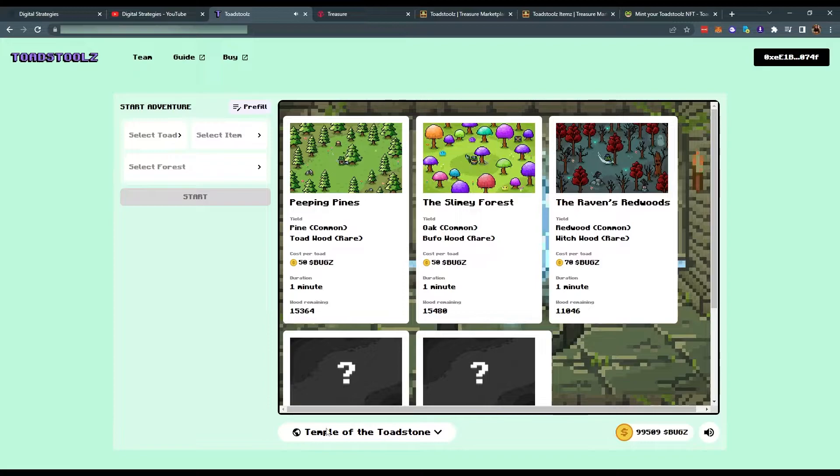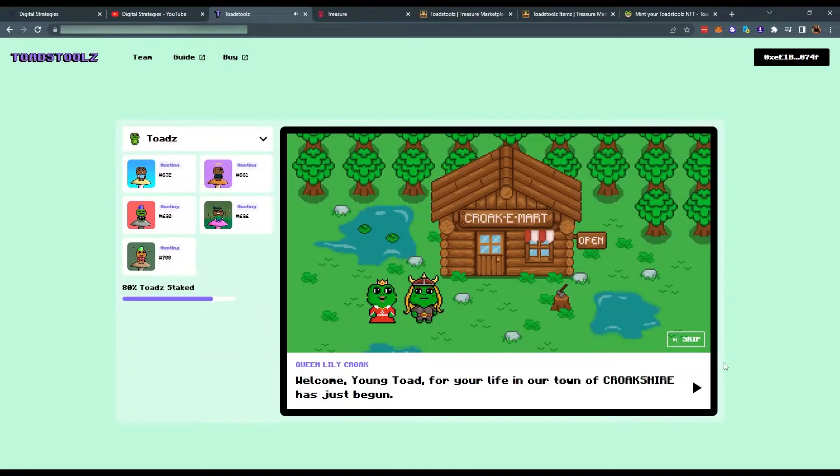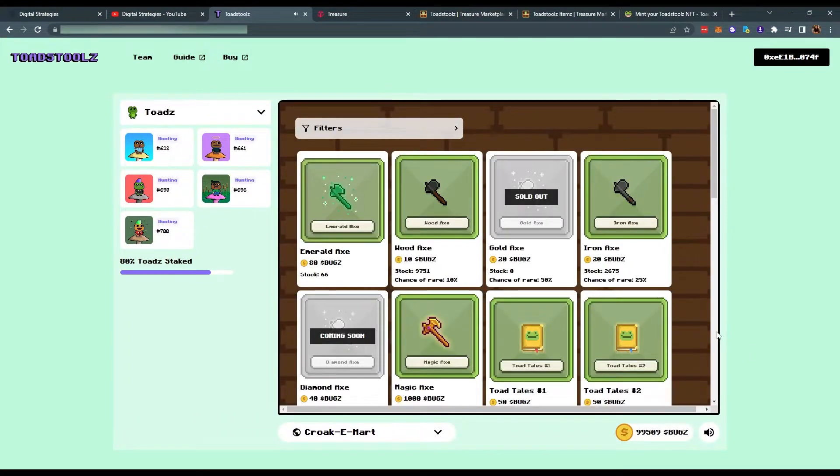And finally, we have the Raven's Redwoods, which drops redwood and witchwood. The drop rate of rarewood is dependent on the axe you buy. The wood axe has a 10% chance of getting rarewood, the iron axe has a 25% chance, and there are also other axes obtained through off-chain events, such as the Gold Axe with a 50% chance and the Diamond Axe with a 100% chance of getting rarewood.